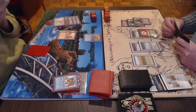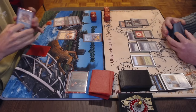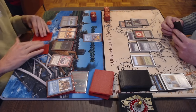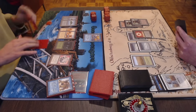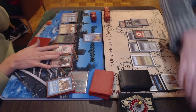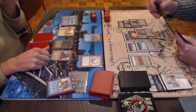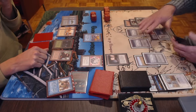Peter draws a Mishra's Factory — not too shabby, but Bjorn does have that Strip Mine. Bjorn passes the turn back and both players are kind of topdeck mode — this is not a done deal at all. Bjorn plays a Jalum Tome, which is quite good when you're in topdeck mode. He activates it straight away, discarding a Tropical Island — just lands. Peter draws an Icy Manipulator.